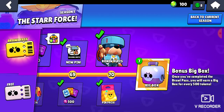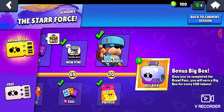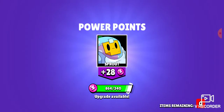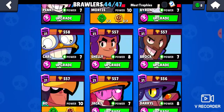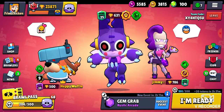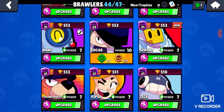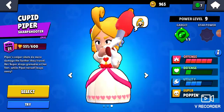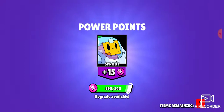I have five more boxes. Let me check how much coins I have. I'm gonna upgrade some brawlers. I upgraded 8-Bit and Piper — this ain't my first rodeo. Now I'm gonna open the big boxes from the brawlers.